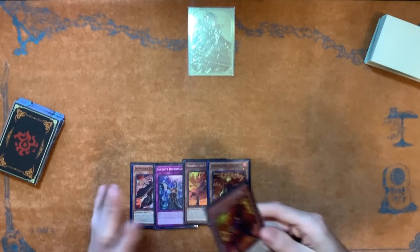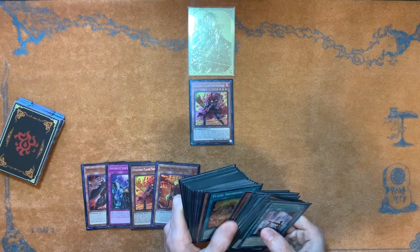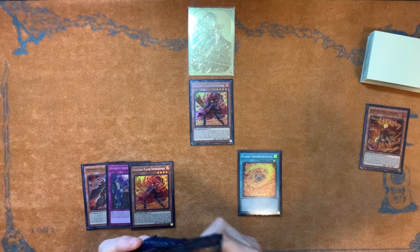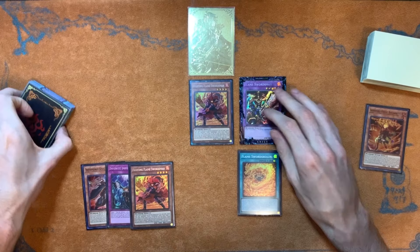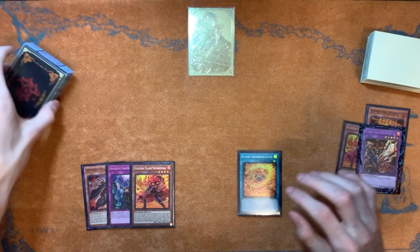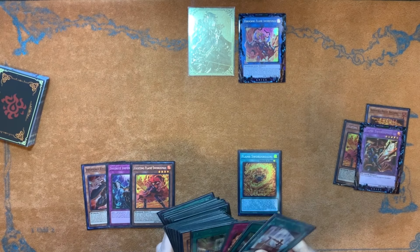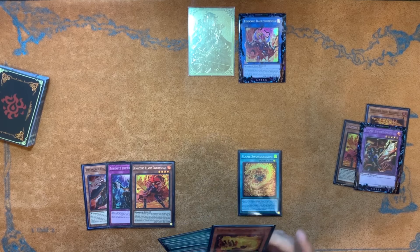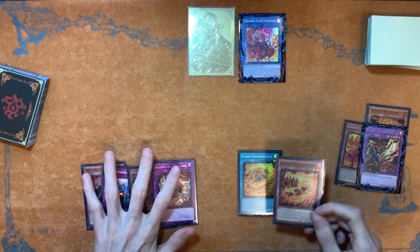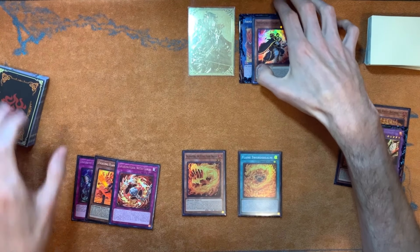The first thing I noticed with this hand - that I didn't see before - is you just Normal Summon the Flame Swordsman, use his effect to grab Flame Swords Realm. Swords Realm is key because it lets us cheat out the Flame Swordsman. We activate Flame Swords Realm, use its effect sending Ricciardetto to summon out the OG Flame Swordsman. Then we link this off into the Ferocious Flame Swordsman, using the Fighting Flame Swordsman's effect to send the Salamandra and the Flying Flame Dragon. We use Flying Flame Dragon's effect to search the trap, then use Salamandra's effect to equip to the Fighting Flame Swordsman. Since we have a card being equipped to it, we can Special Summon Turpin.